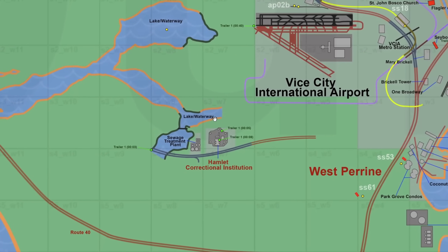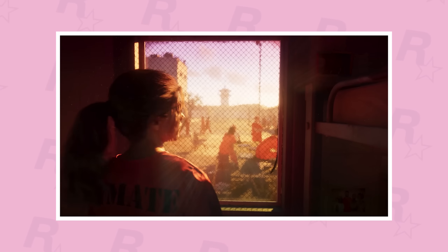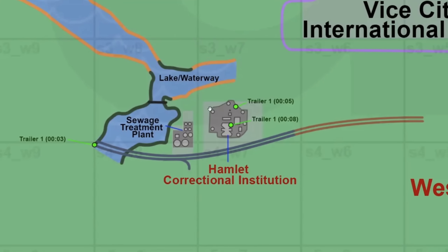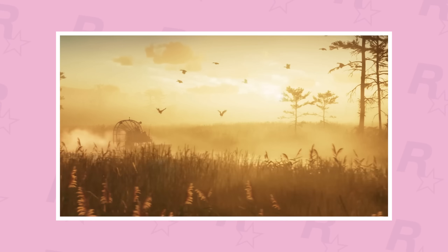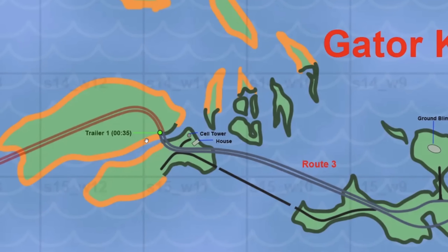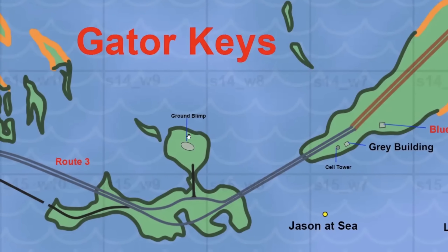Some changes have been made to the lake/waterway area — that's where the first few shots in the trailer are from, the whole introduction with Lucia. The lake/waterway is where we see the boat in the water, and the Hamlet Correctional Institution is where Lucia is imprisoned. Moving south, we have the Hamlet area, which has been slightly tilted to the right. The grass rivers are still there, and in the Keys we have one shot from the trailer at the 35-second mark — the shot with the plane flying over the Keys.